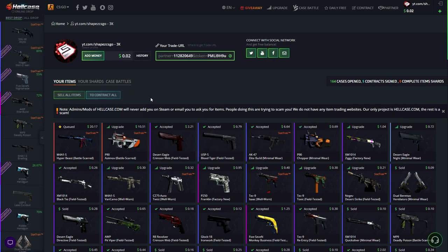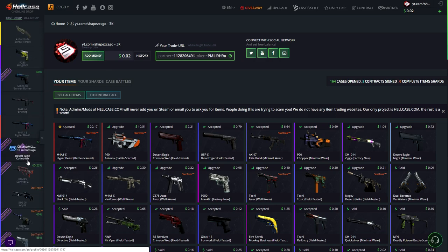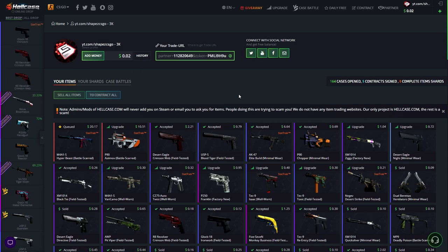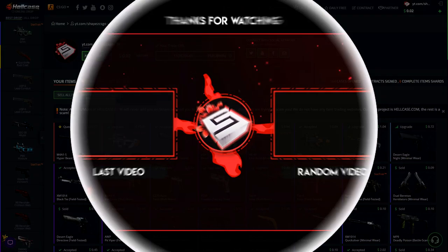I pretty much got every skin except the M4 Static Hypervis — I'll probably get it in a minute. In my opinion HellCase is not a scam because you will actually get your skins, but the live drop is kind of strange — I don't always believe it. The upgrade for the P250 Muertos was really strange, probably a display bug, but that should not happen. Thanks for watching — please leave a like and subscribe!